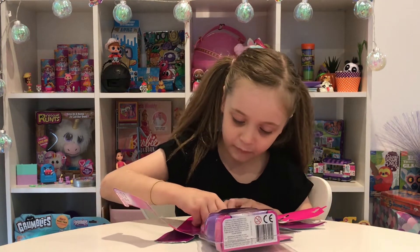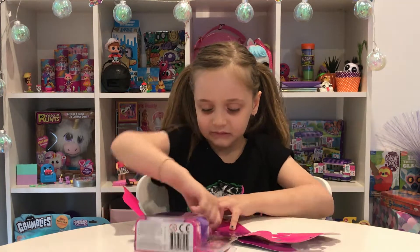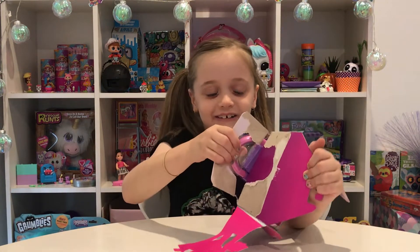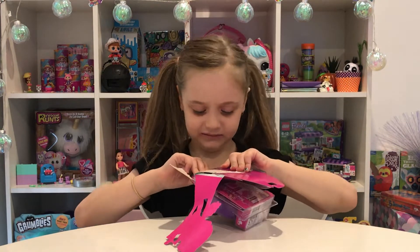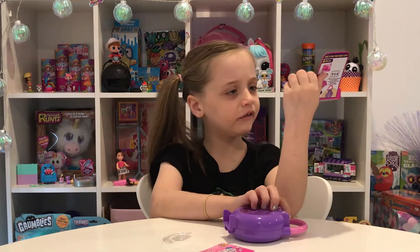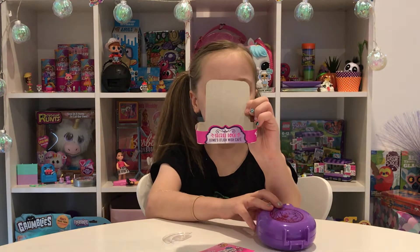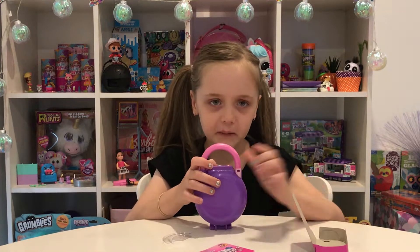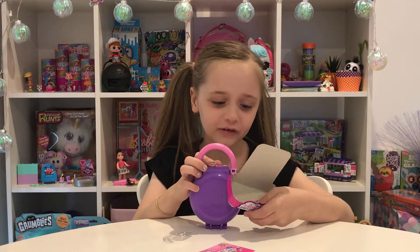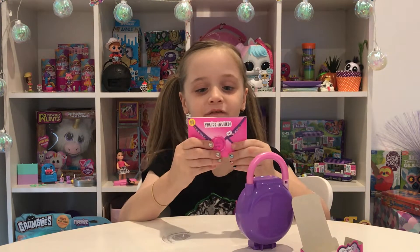Let's pull this thing up right here - that should help a lot. It says here 'Secret Lock: Jenny's Delish Wish Cafe,' which I think tells us which one we got, but that doesn't really matter. Now we need to match the code but I don't know the code. Maybe it tells us in here - it says 'You're invited.' What party?